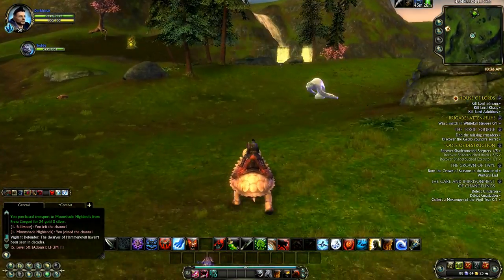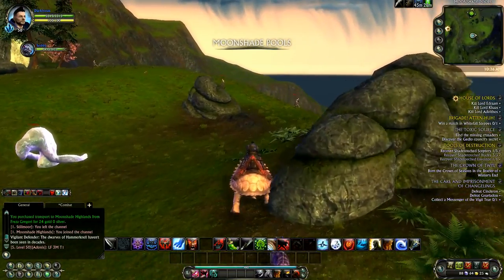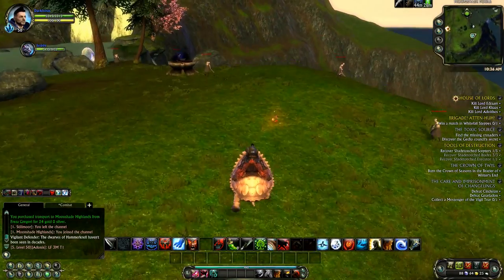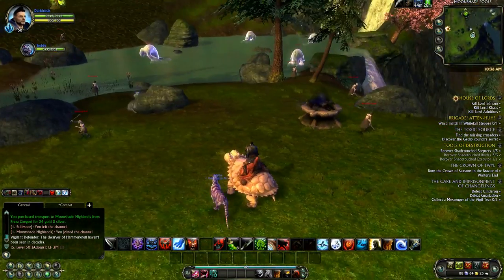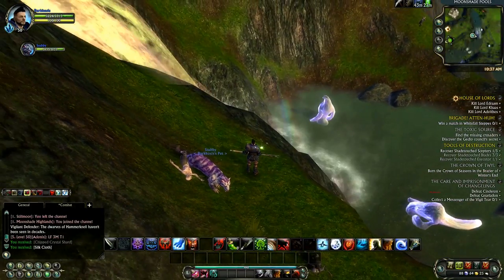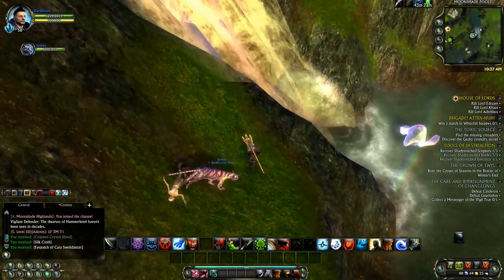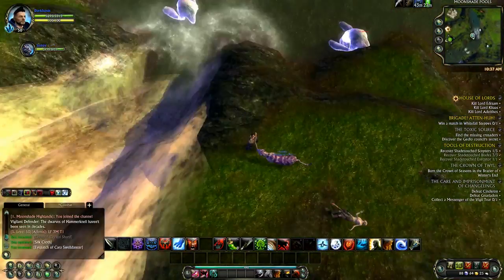One of the first places we're going to look is right by Three Springs here. And if you are a Guardian, then you know exactly where it's at — it's really easy to get to at Moonshade Pools. You just go around the pools and through the pools and look by the waterfalls.